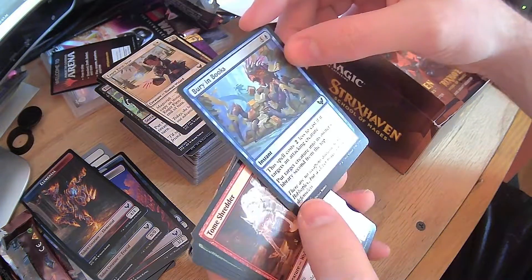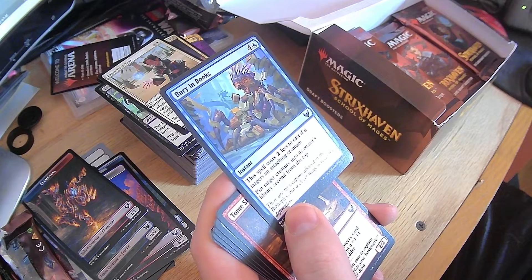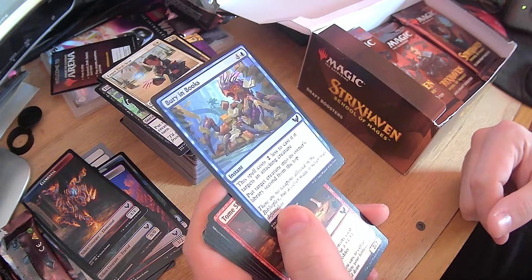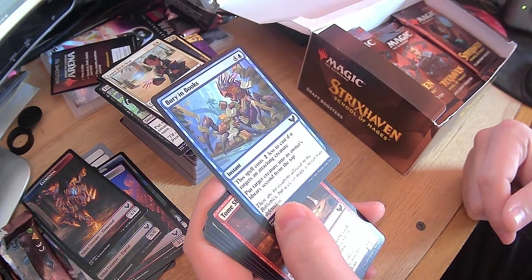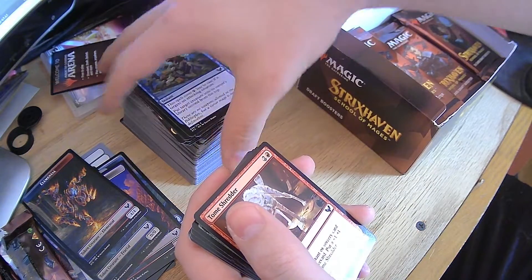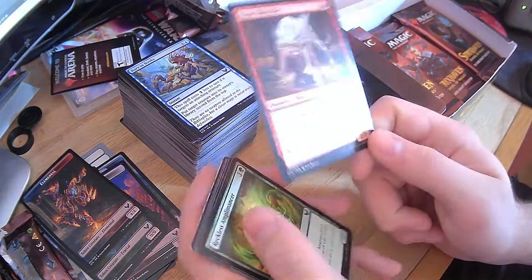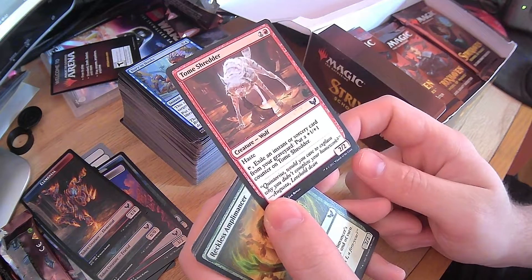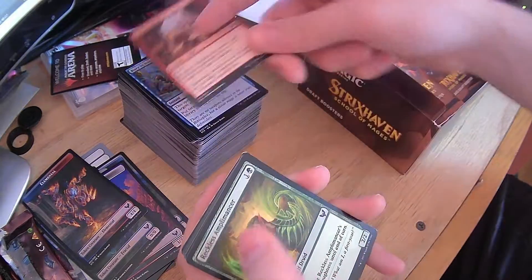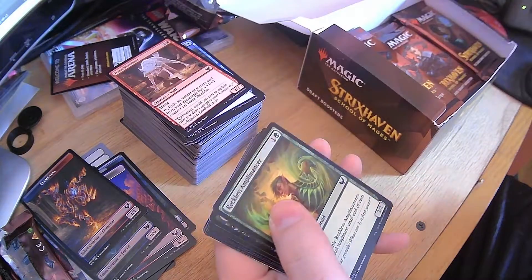Essence Infusion. Another Eager First Year. Bury in Books — two less to cast if it targets an attacking creature, put target creature into its owner's library second from the top. You're going to attack me for three mana? No you're not. Though in theory it could work against you — oh hey, you're going to kill my really big thing? No, I'm going to put it back in my library. Tome Shredder — haste, exile instant or sorcery card and it gets a plus 1, plus 1 counter. Not bad. It would play into those other cards that whenever something leaves your graveyard, it does a thing.